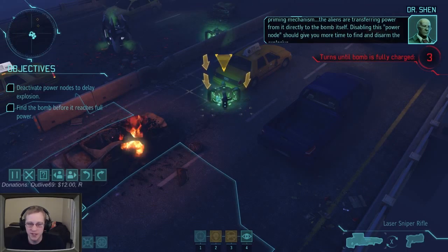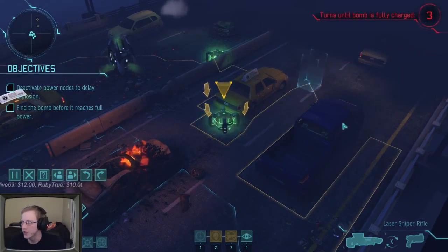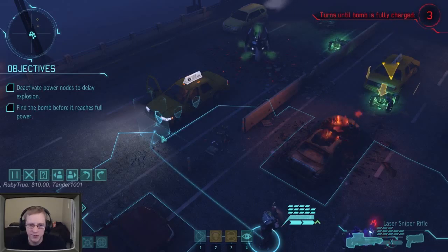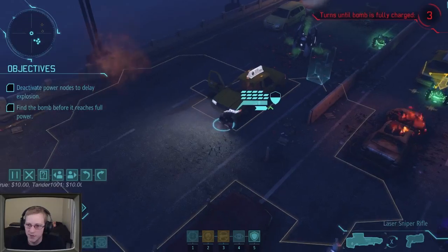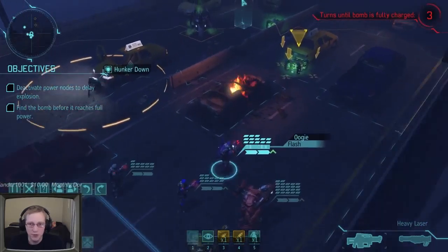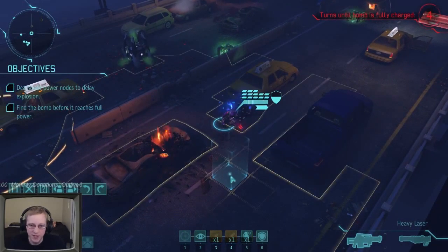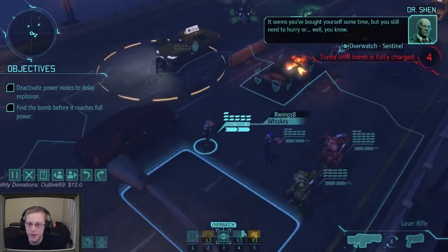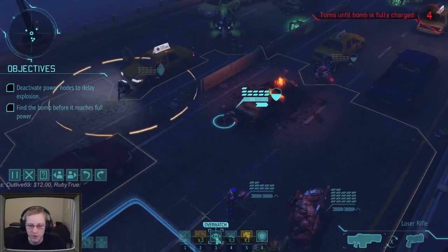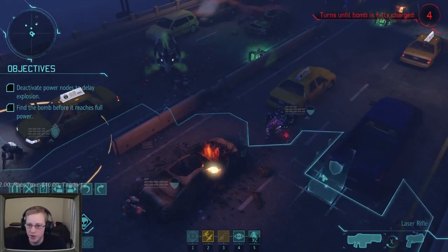Two power sources are right close by, which is nice. We have three turns to get to this one. Every time we eliminate a power source, our timer goes up so we'll have more time to deactivate the bomb. Tander is our sniper - he'll get into position behind this car for a nice straight shot. Oogie can take cover right by the power source and get ready to disarm it, then go into overwatch.